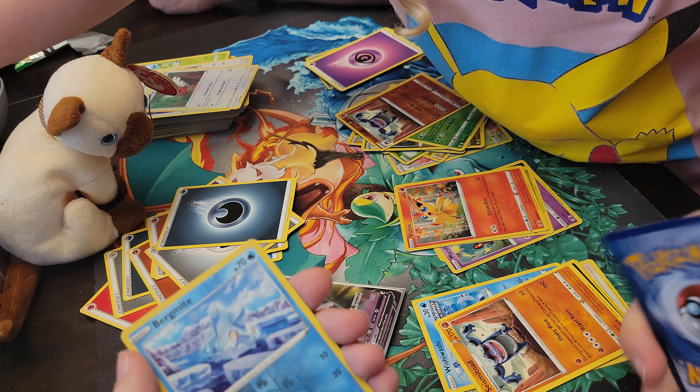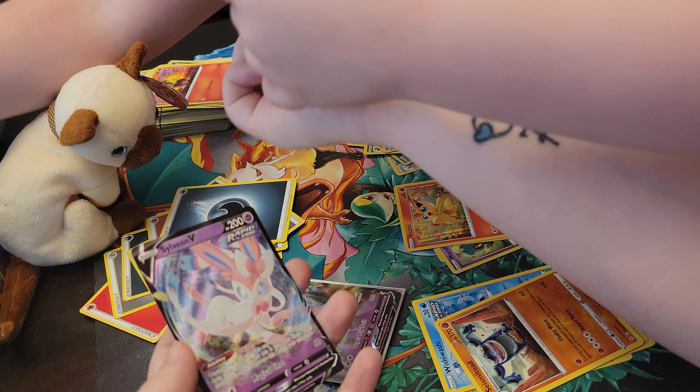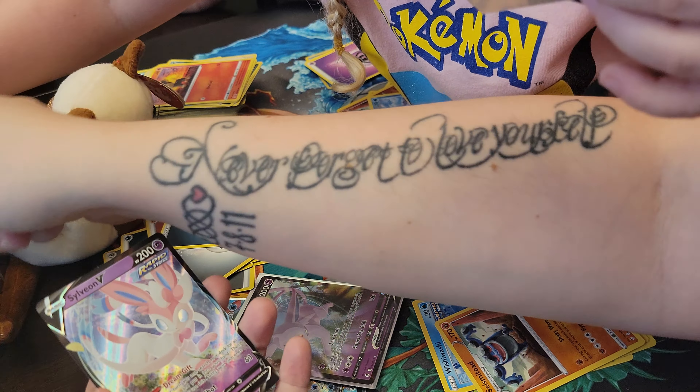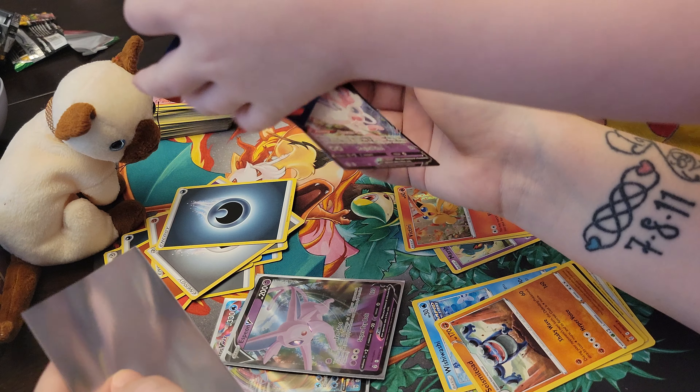What are you looking for? Honey, you're gonna be digging for a while — it's all mixed loose. You can use a Charizard. Charizard. Oh, I have another Charizard. I have a Charizard. I'll use Eternatus. I say I'll have Eternatus. Eternatus is core.